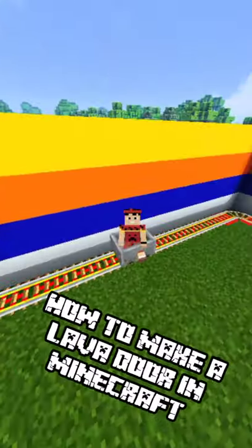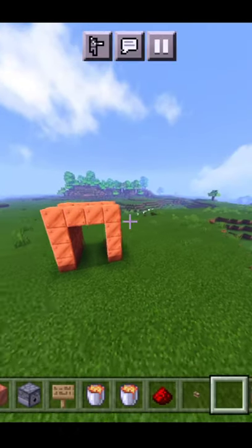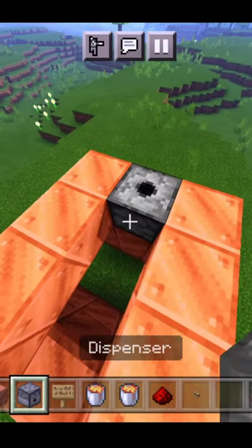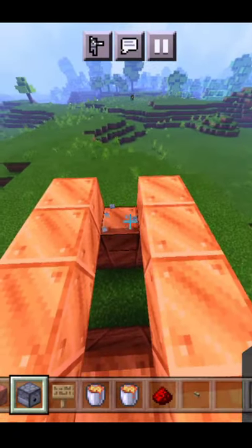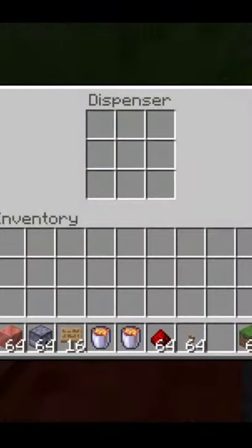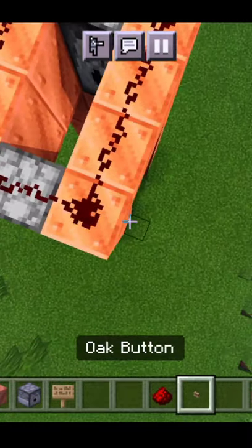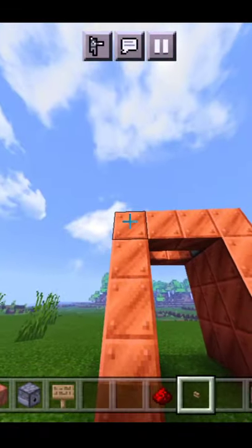How to make a lava door in Minecraft. First of all, you have to make a structure like a tower, then put the dispenser at the top. Put the lava button on the board and place redstone on the outside at the top.